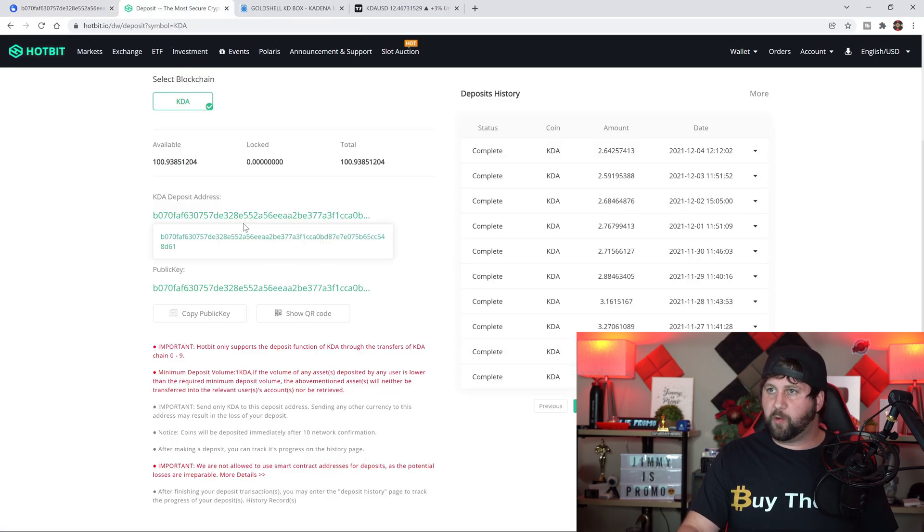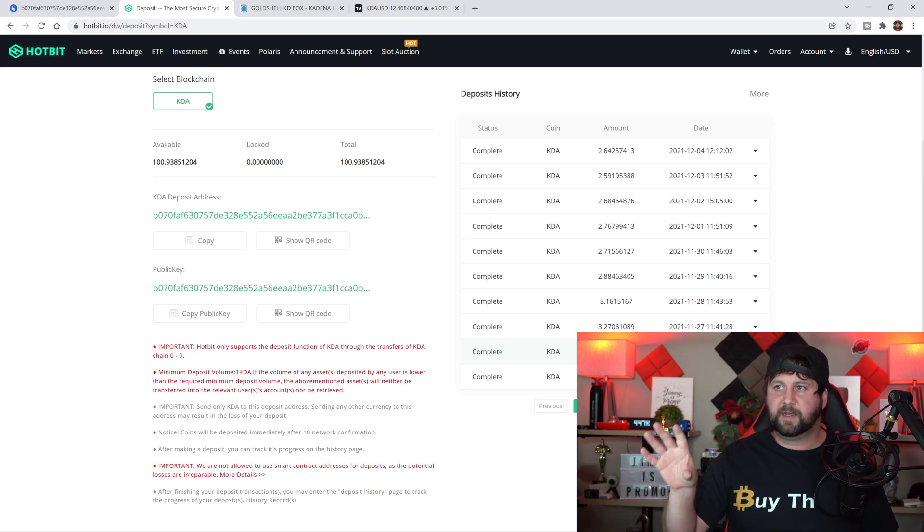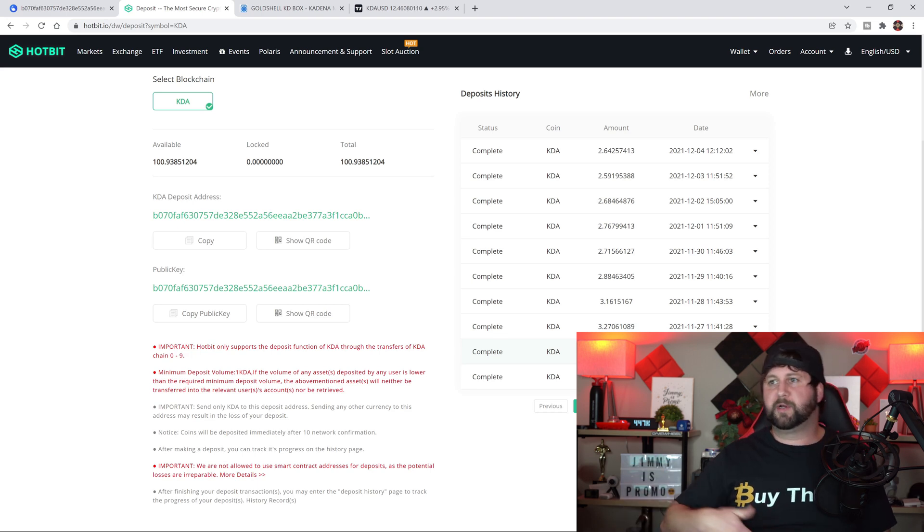You can see all of the deposits coming in each and every single day. I'm using Hotbit.io — out of all the exchanges and wallets, I liked this one. KuCoin is also pretty good. I have most of my Kadena going into Hotbit, some in KuCoin, and some in Zelcore. Zelcore is another main wallet you might read about, but I'd rather have it on an exchange so I can do whatever I want with it.